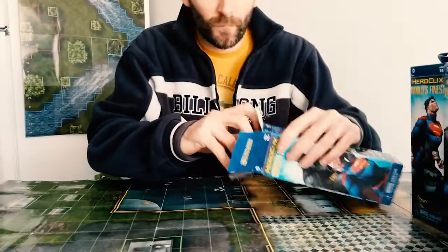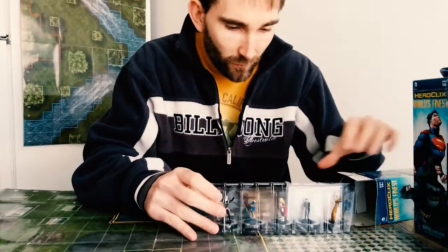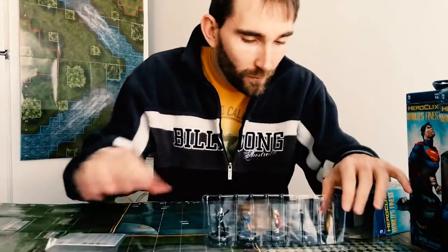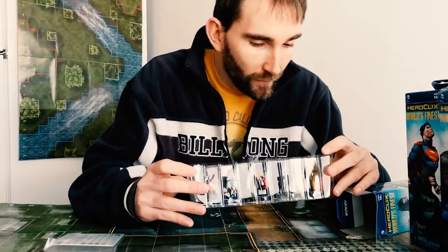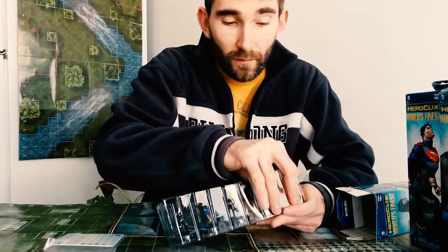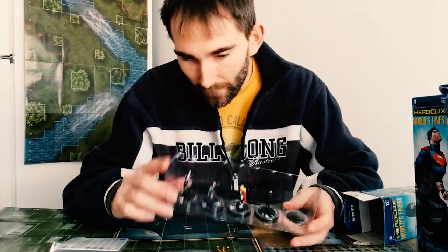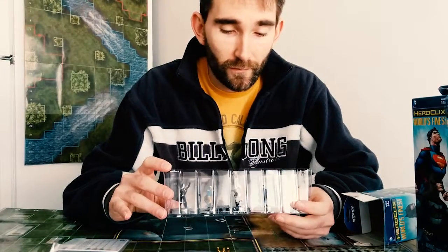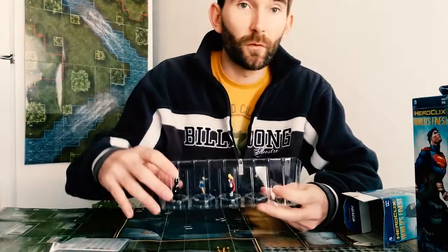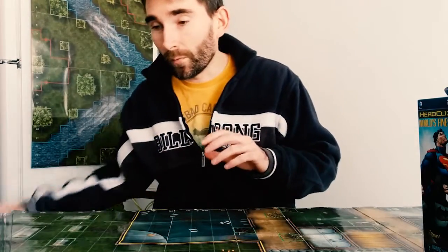Box number one: we got Mr. Nobody, Booster Gold, Allura, Apprentice. Gold is one of the Metal Men — he's a rare, so that's kind of cool. Apprentice is a common. Allura is Supergirl's mom — if you've been following the Supergirl series, maybe she's in that. She's her Kryptonian mother. Also in this set are ID cards, similar to the Avengers set and S.H.I.E.L.D.